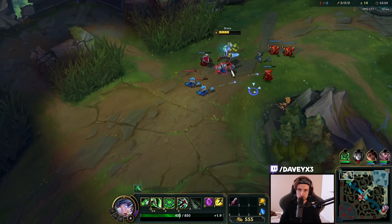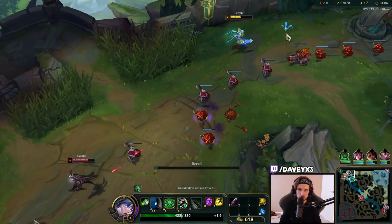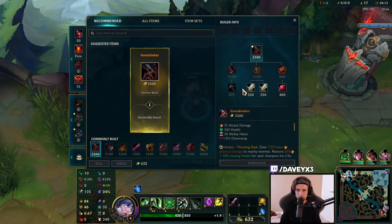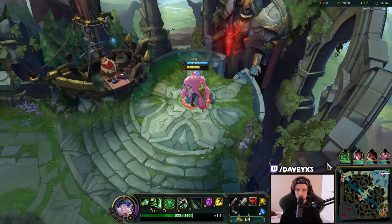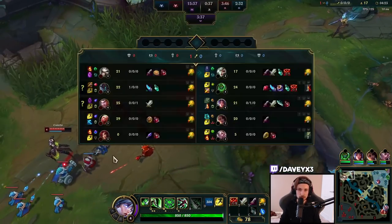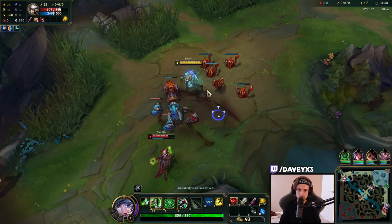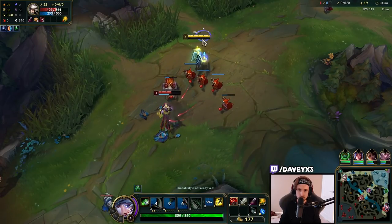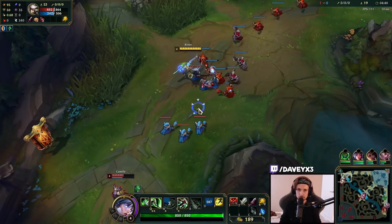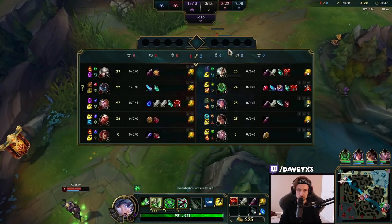I'll take the push right here. I might also consider resetting and coming back with a Long Sword. Now we TP back — I'm not going to walk back because the wave is pushing into Camille. If we walked back we would actually lose a lot of XP along the way, which is pretty terrible. We got the cannon — nice. Now we just maintain and slow push the wave as much as possible. We're also going to play safe since Maokai is their jungler and he's currently missing.